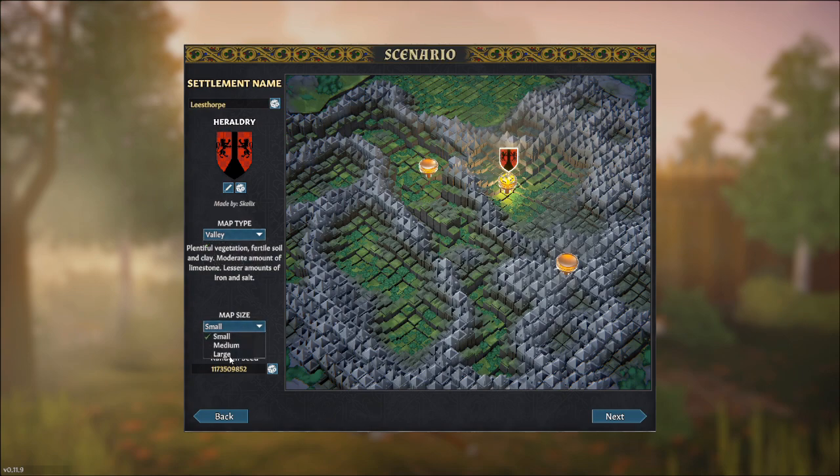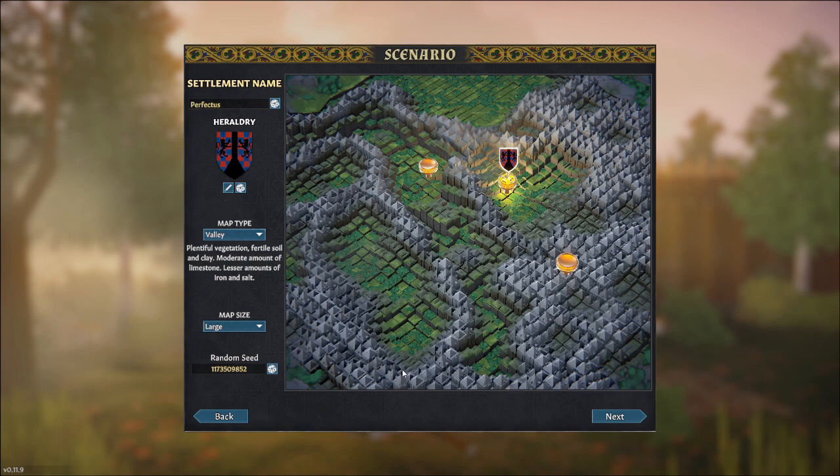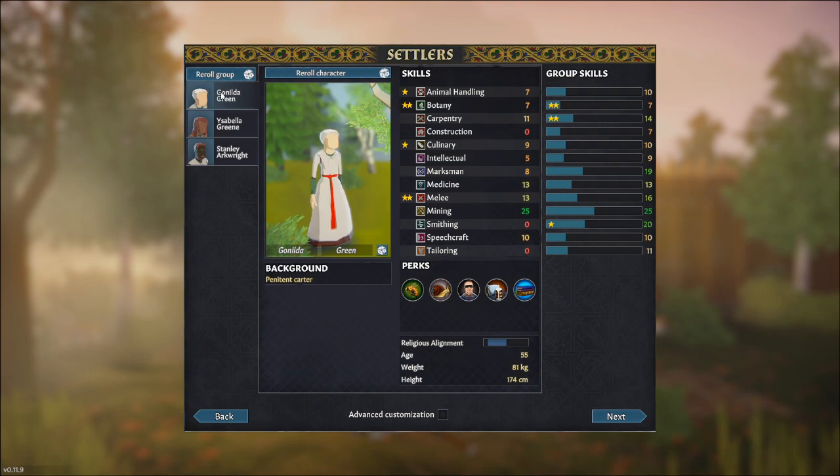You want a Valley and a Large map size. Once you've done that, design your heraldry and the name of your town. Your settlement name is at the top — we'll call this 'Perfectus.' For the heraldry you can randomize or go in and edit, changing all the elements. I'm going to give it blue with red — that looks quite nice. Finish up, that's our heraldry, and go Next.